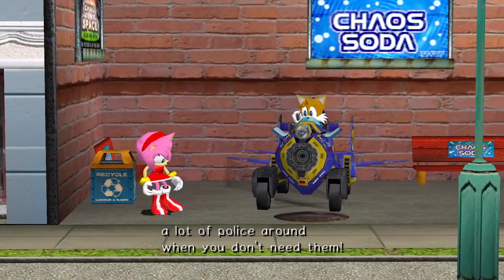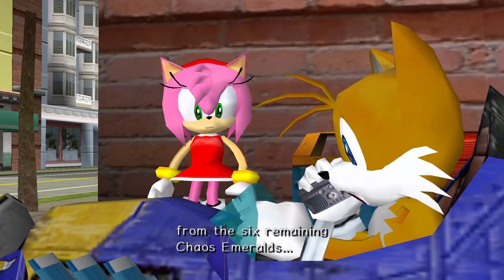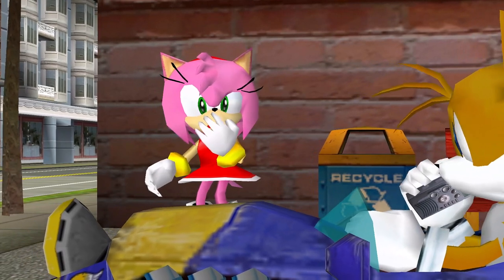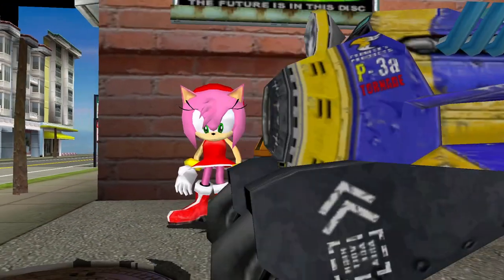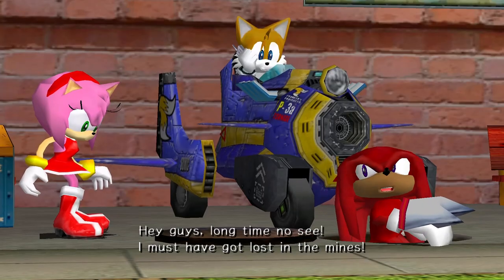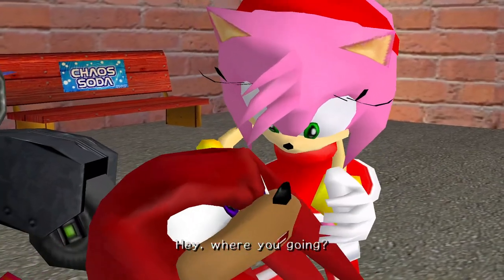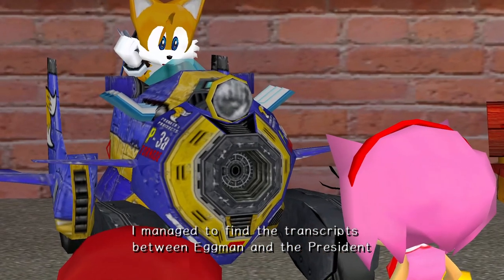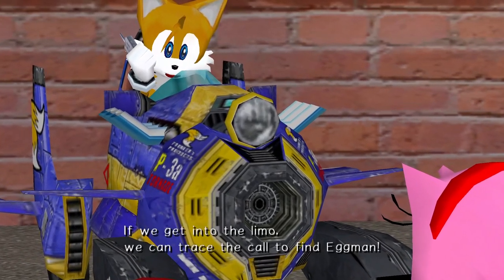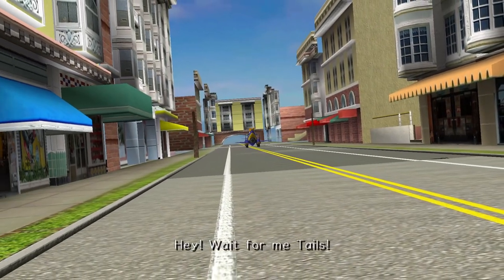There always seems to be a lot of police around when you don't need them. Tails, any news yet? For some reason I'm not getting a signal from the six remaining chaos emeralds. Maybe Eggman took the emeralds into outer space. Outer space? Knuckles! Hey guys, long time no see. I must have got lost in the mines - I didn't know mines connected to sewers. Finding the master emerald pieces was tougher than I thought. Where are we anyway? Move aside, Knuckles! I managed to find the transcripts between Eggman and the president in the government computer. I'm following the president's limo right now. If we get into the limo, we can trace the call to find Eggman. Let's meet up there. Wait for me, Tails!